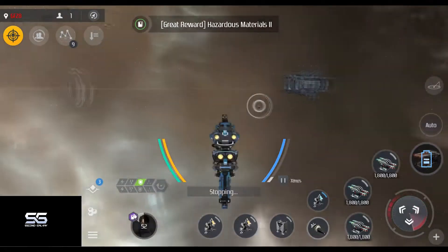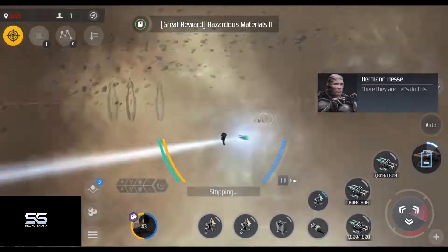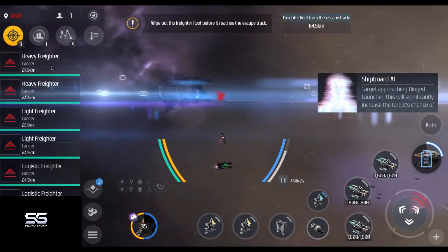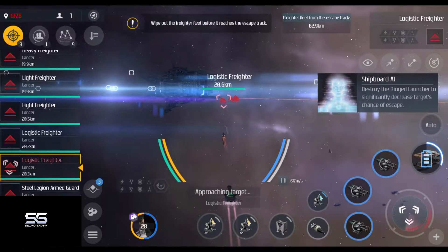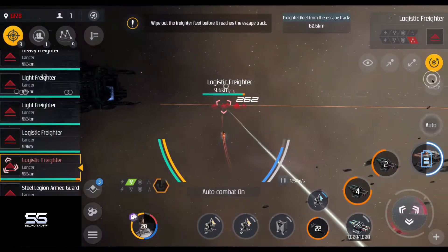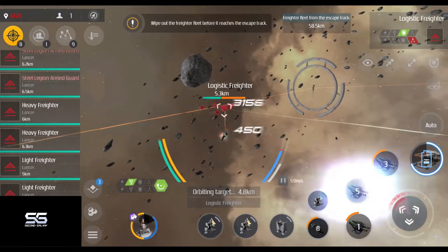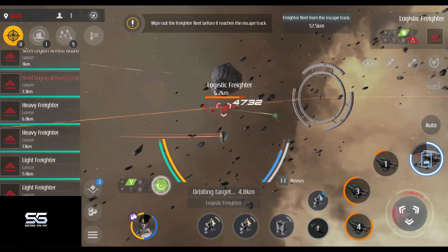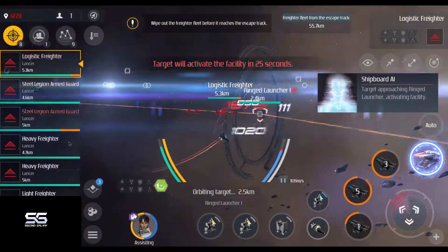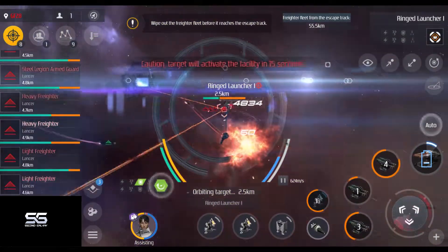This encounter is called Hazardous Materials. Here a fleet of freighters will travel from one port to another on what seems to be a conveyor belt. Your task is to destroy them all before they reach the end of the conveyor belt. Not a single one can escape — not even the ones that don't have 'freighter' in their name — because that will fail your mission.